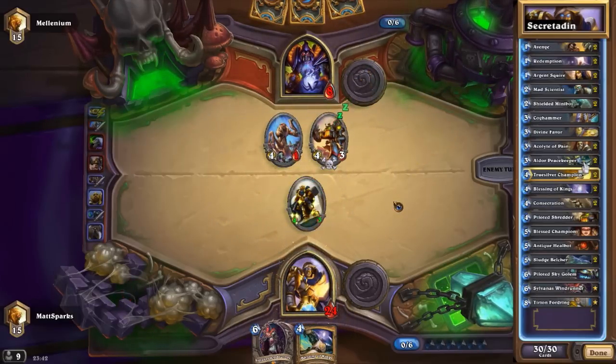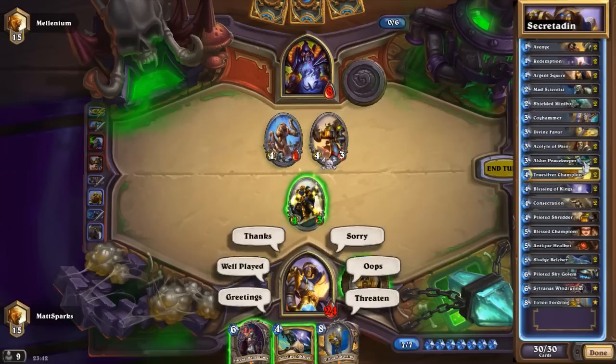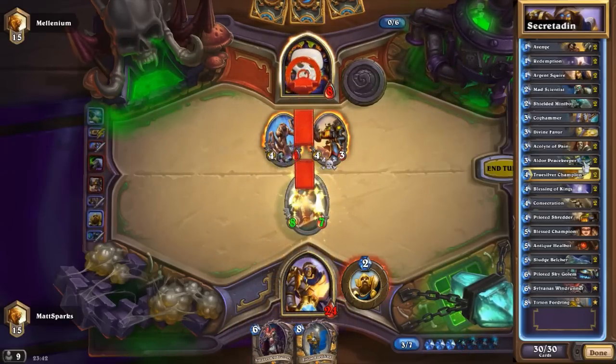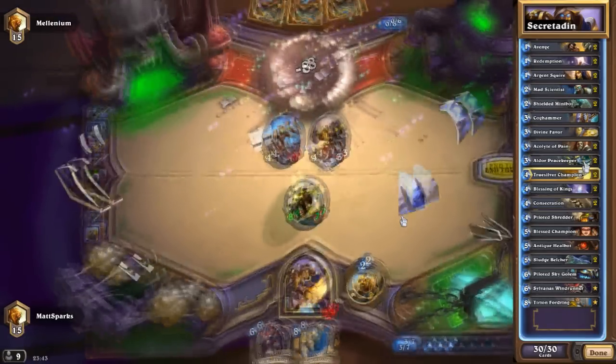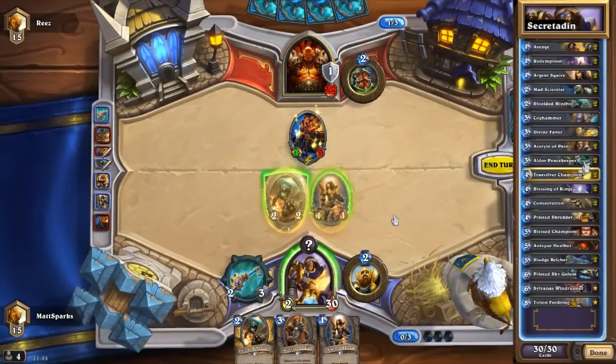We have two Aldor Peacekeepers, because sometimes you just need to limit the amount of damage that things are taking. Plus, if you change an enemy's attack to one, it means if you've got an Acolyte of Pain out, then that Acolyte of Pain can get more card draw from it, which is really, really useful.